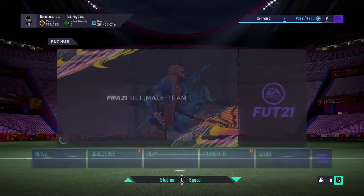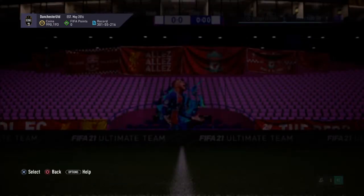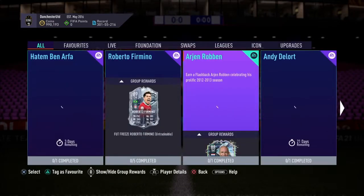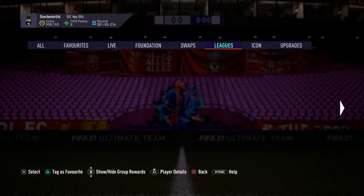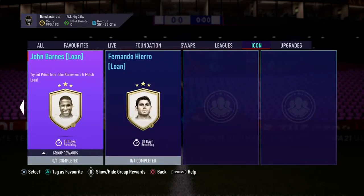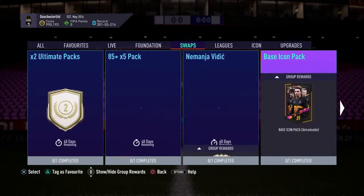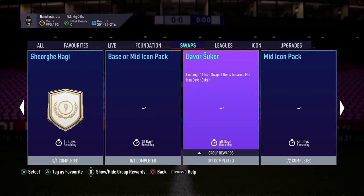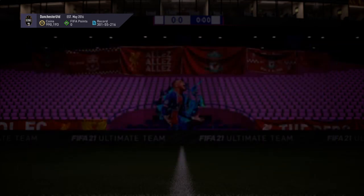Anyways, it is time to submit 12 icon swaps to get my mid icon pack. I did a base icon pack the other day and it was pretty banging — I got Cannavaro. However, I did not need to try very hard to get that pack, I just spent some coins.